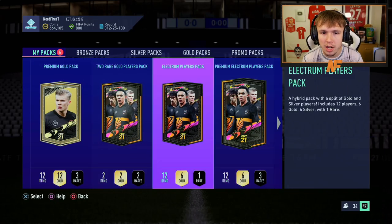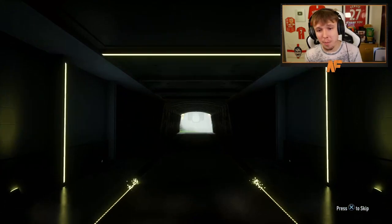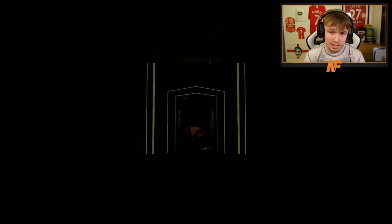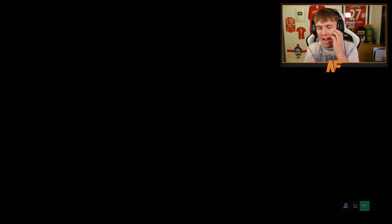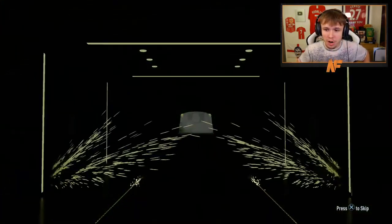We'll open the packs we got from the SBC first before the main icon pack. We have four packs here before the icon pack. I'm not expecting anything out of these, but that would be sick — I still haven't packed a Record Breaker yet, and I've spent probably nearly 70,000 FIFA points. It would be nice to see even if it's a fodder card. Let's keep going through. Okay, that's a non-board. Final pack before the actual base icon pack — not a walkout, not a board.